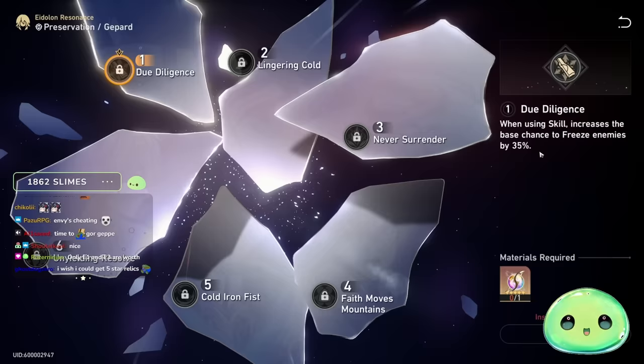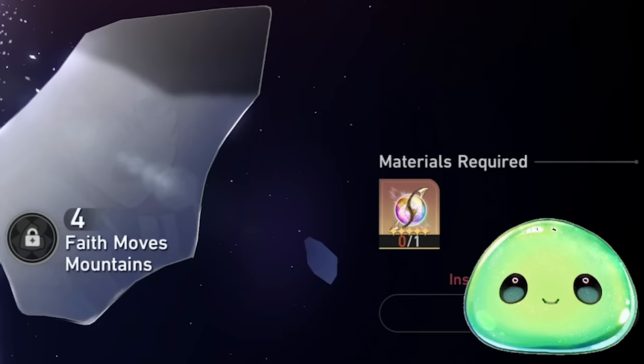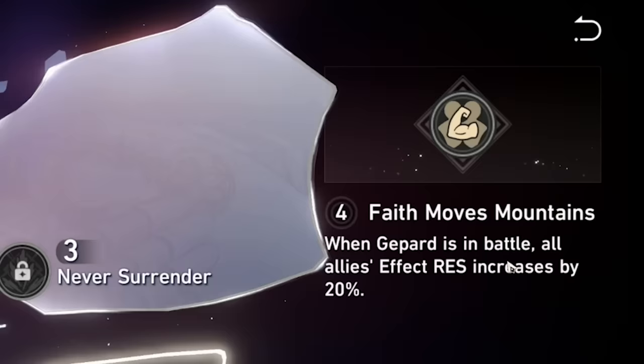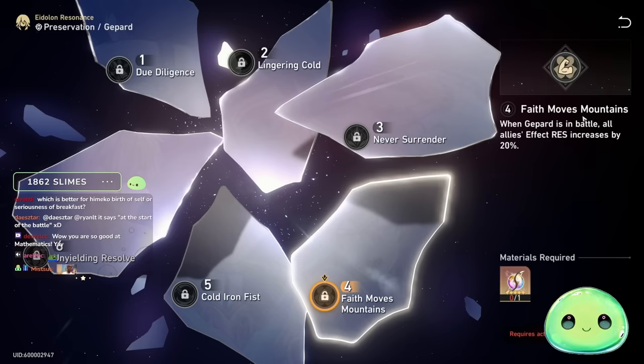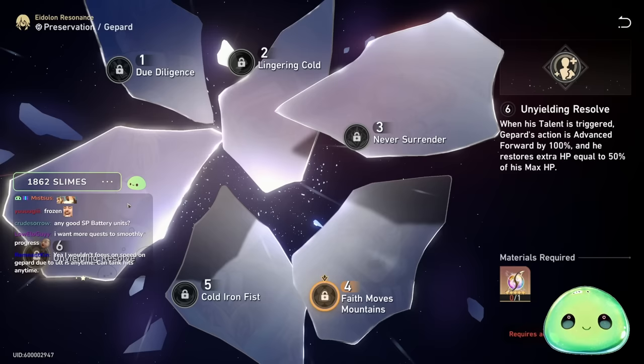Moving on to Eidolons: his E1 increases the base chance to freeze the enemy with your skill from 65% to 100% base chance — keep in mind that doesn't mean a guaranteed freeze; it still factors in their effect resist versus your effect hit rate. E2: after a frozen enemy hit by your skill is unfrozen, their speed is reduced by 20%. E4: when Jepard is in battle, all allies' effect resist is increased by 20%, which is great for healers and DPS who won't be running effect resist substats.